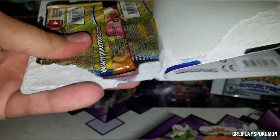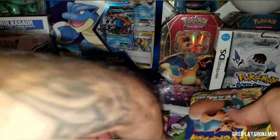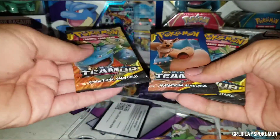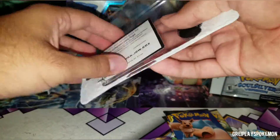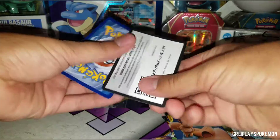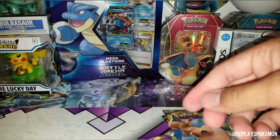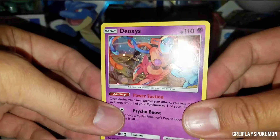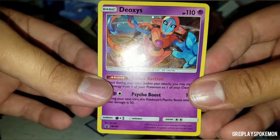Let's crack this bad boy open. We got three Team Up packs, and as mentioned before, these babies are hefty — these things weigh a lot. So we got two Venusaur Celebi, one Snorlax Eevee. We have our code card — there you go — and then we get our promo Deoxys. That's pretty dope. I may have him already, I gotta check my regular holo binder. Very cool though.